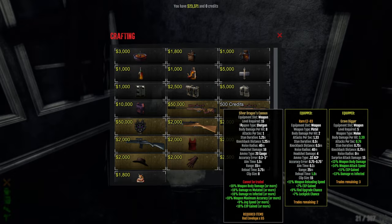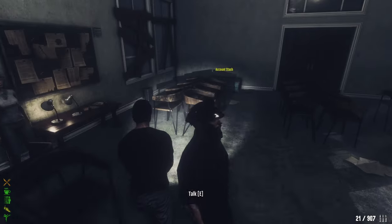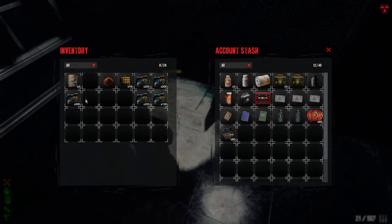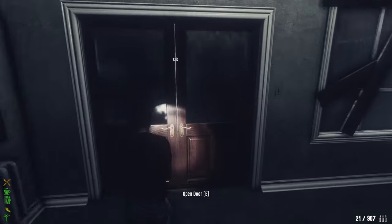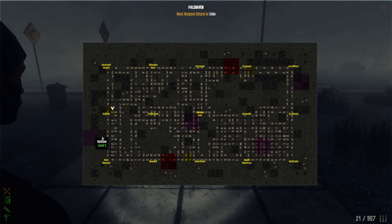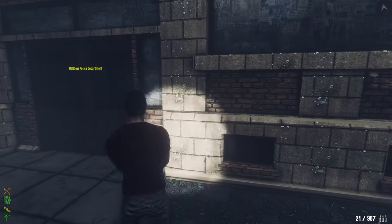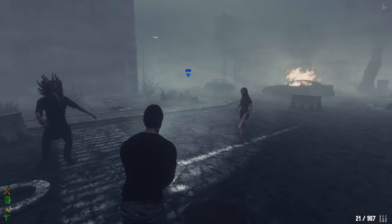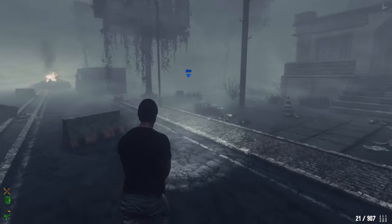We first need to focus on one weapon to craft. Let's get to the purple zone as fast as possible. Transfer that, and let's move. After this we are definitely moving to Haverbrook. We have 14 minutes till the next purple zone rotation.